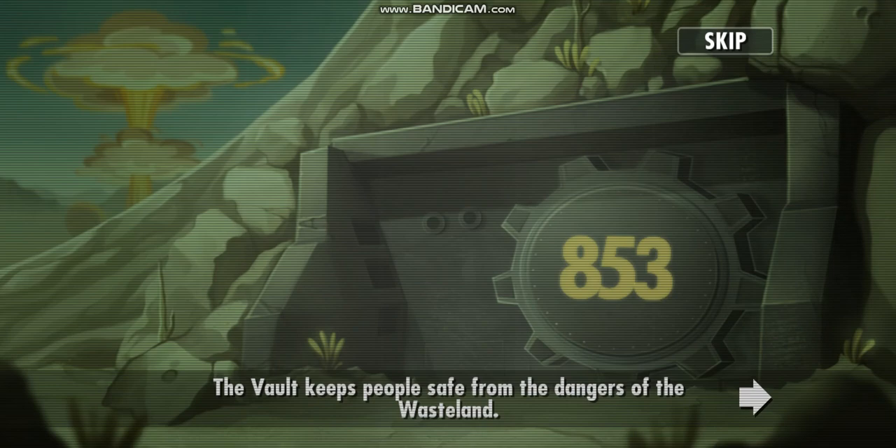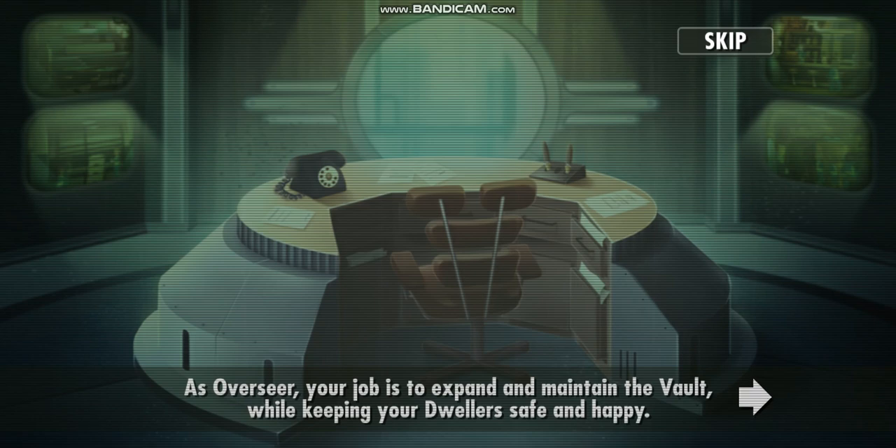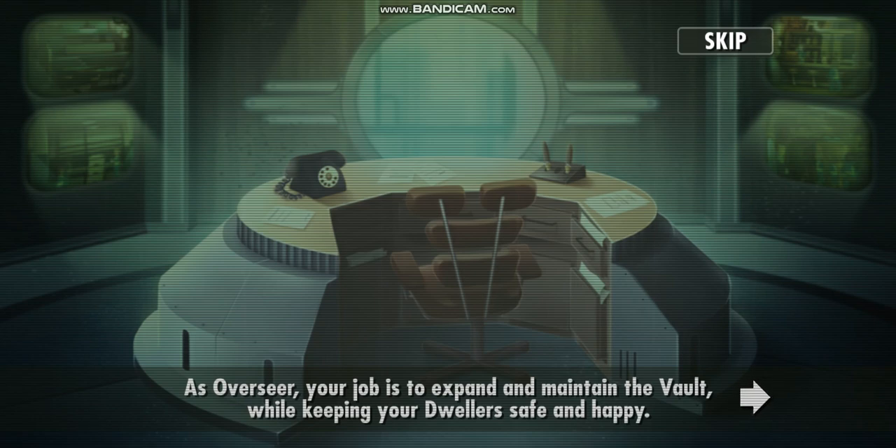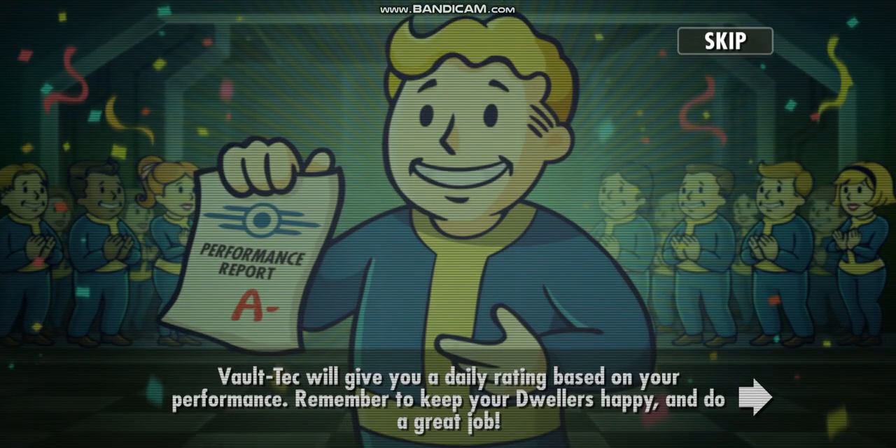The vault keeps people safe from the dangers of the Wasteland. As Overseer, your job is to expand and maintain the vault while keeping your dwellers safe and happy. Each room has a special attribute it uses. The side dwellers with the best special will make them happy and produce extra resources. Vault-Tec will give you a daily rating based on your performance. Keep your dwellers happy and you'll do a great job.